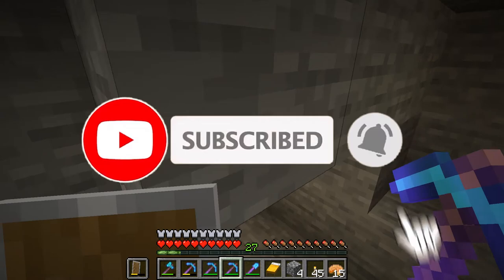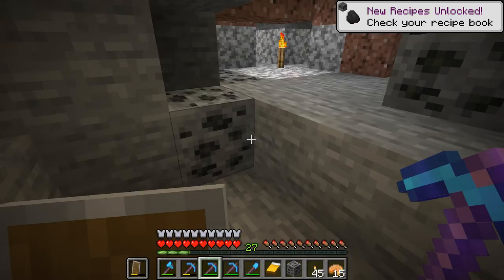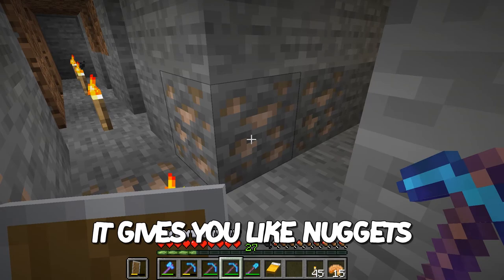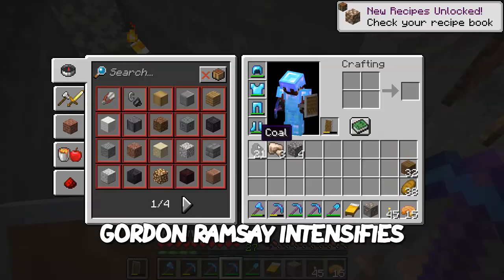If you're actually new to Minecraft and don't know what Fortune 3 does, it actually works as a multiplier. So if you mine coal, for example, you can get four pieces of coal from one ore, which usually doesn't happen. And Silk Touch just gives you the full ore block, as shown in the video. Oh, I totally forgot — it actually works on iron now too, because it gives you raw iron.